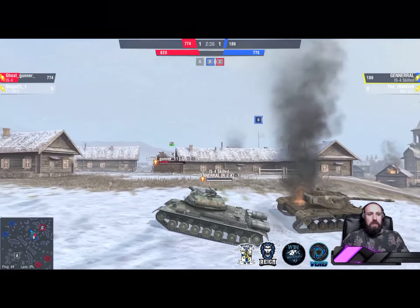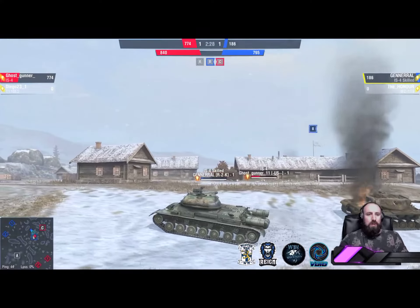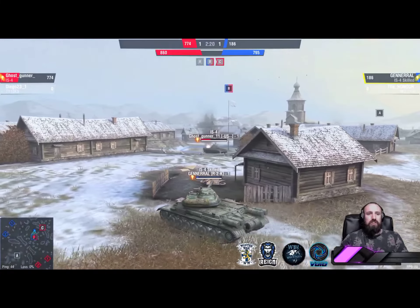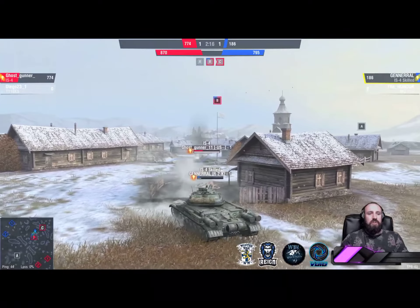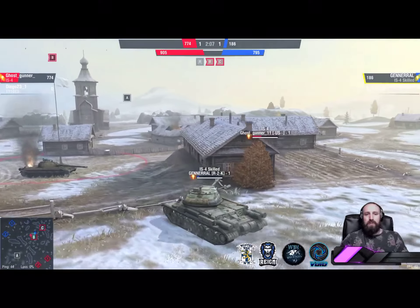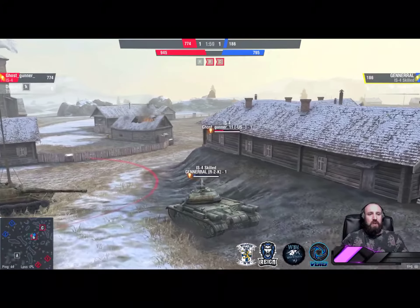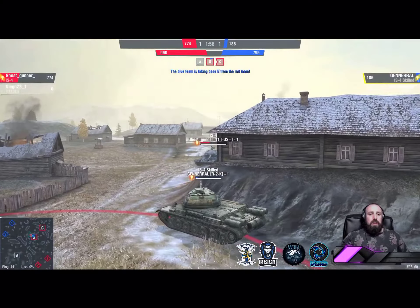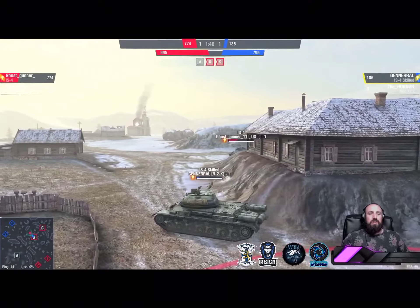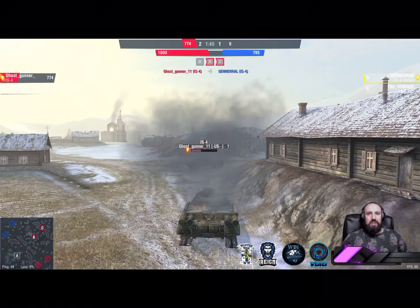A beautiful hit — General down to 186. No idea how Ghost Gunner made that; very impressive shot. Red team now with eventuality. Quick cap stop on B, cap pressure in favor of the red team. General with only 186 hit points has to try and do something. Ghost Gunner is capping B again — both tanks spotted. Ghost Gunner has capped B and can give General the runaround. General has to do something with a hundred cap points left on the clock before the red team wins. Ghost Gunner spotted General rocking back up on the terrain and held back — time ran out. Ghost Gunner finishes off General to add insult to injury.